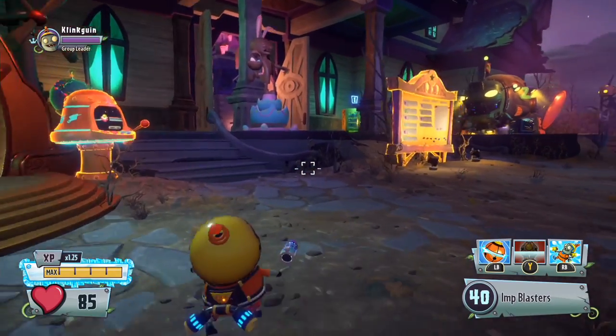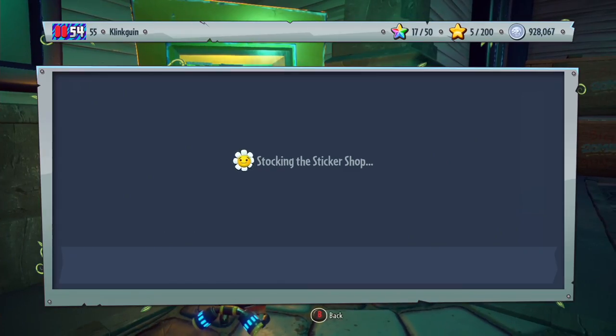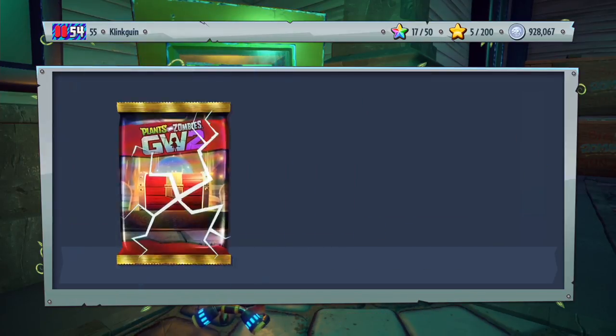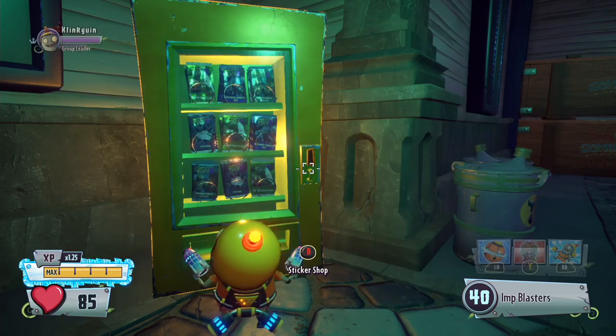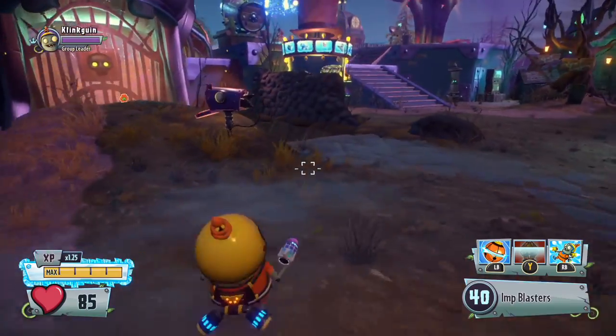Let's go back to the sticker shop and open up the red chest to see what we can get. I've seen some people tweeting me pictures of what they got, so I'm looking forward to seeing what we get. We got the Beware of Dog hat — I think that's for the Citron. That looks really interesting. We're going to go ahead and see what this looks like on the Citron.